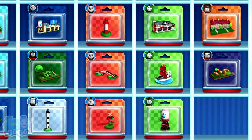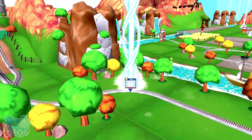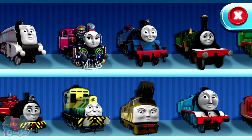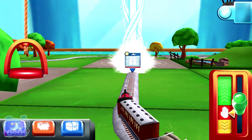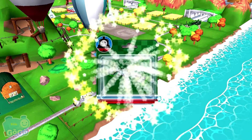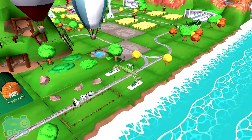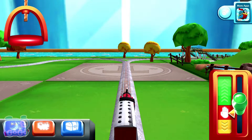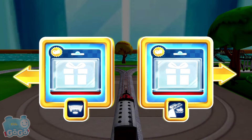Take your pick of any surprise you like. Help your engine find the surprise pack. Choose Victor! That's perfect — just slice across it or tap it to open. Where should we go next? Right leads to the rolling bridge, left leads to Tidmouth Sheds.